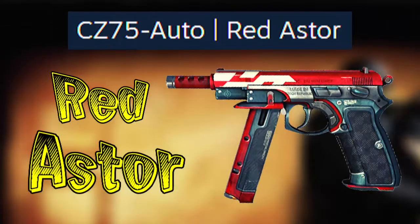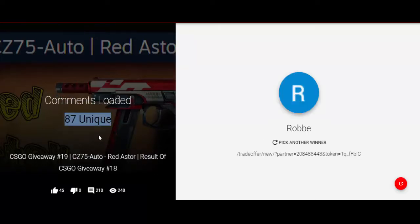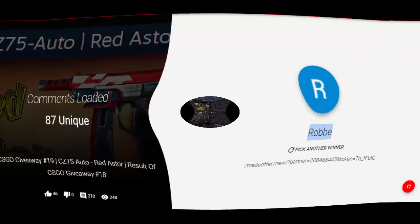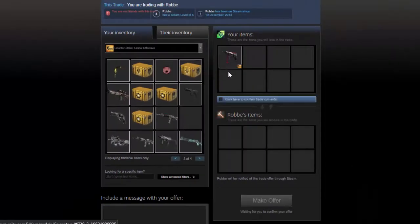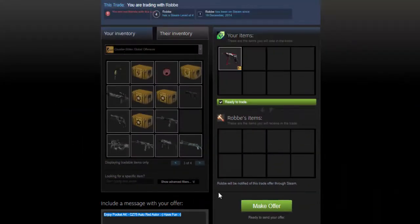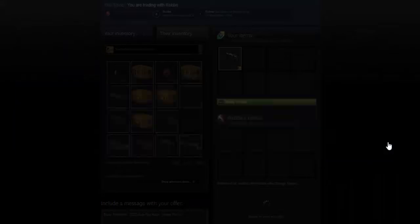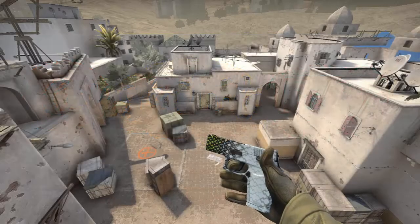Now let's find the winner of the previous CSGO giveaway, number 19 — the CZ75 Auto Red Star. Congratulations to the winner of CSGO giveaway number 19! Have fun with that skin and shine in your gameplay too.